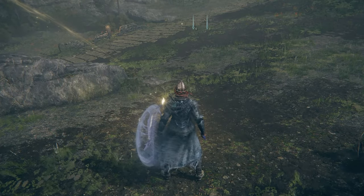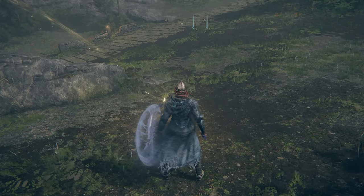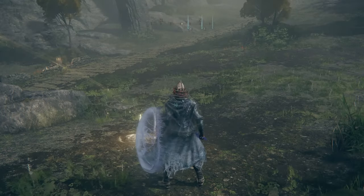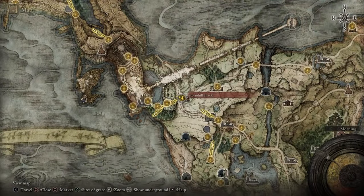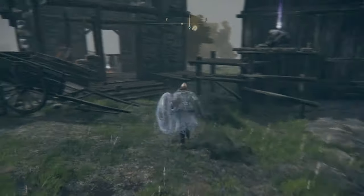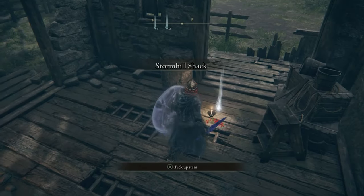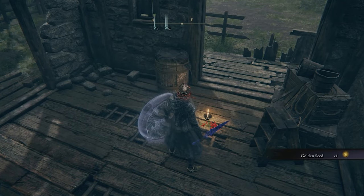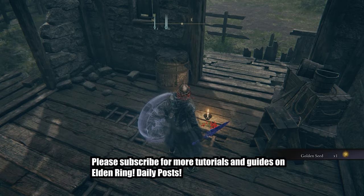In Elden Ring, I'm gonna show you how to reunite the jellyfish summon with her siblings. The first thing you want to do is come over here by the Stormhill Shack. You get the jellyfish early on just by talking to this girl over here — though now she's gone because I've progressed in the game. Talk to her and eventually when you exhaust the dialogue, she's gonna give you the jellyfish summon.